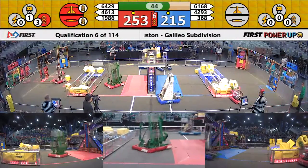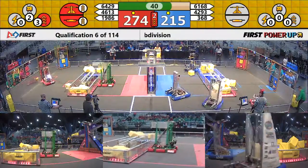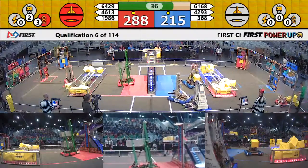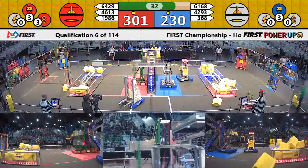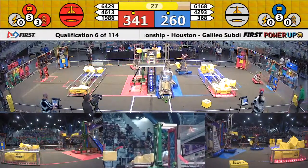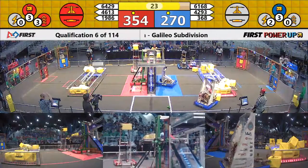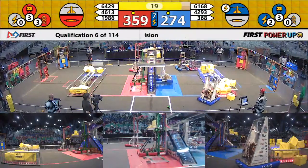Blue puts a power cube onto the Red switch. 45 seconds remaining. A power up was just played by the Red Alliance — that is the boost power up. That will double the points accumulated by the switch and the scale. 1986 is ready to climb. 30 seconds remaining, advantage Red by about 100 points. We might see a triple buddy climb here. 1986 has two wings pulling down — let's see if they can get some teammates to climb on them.